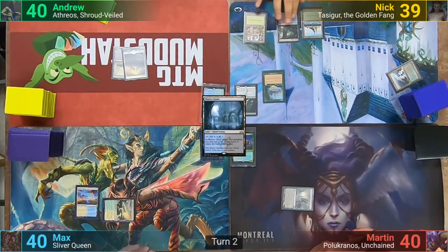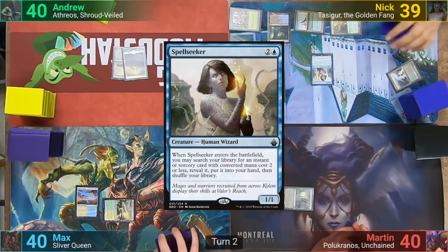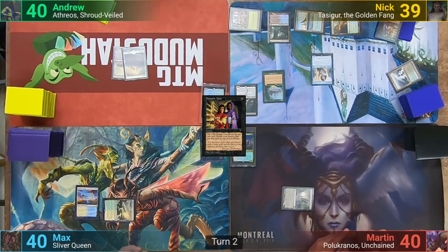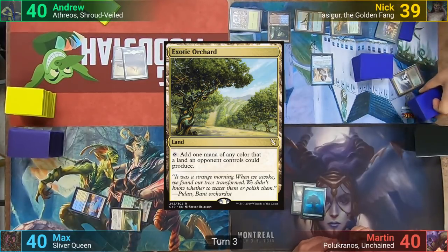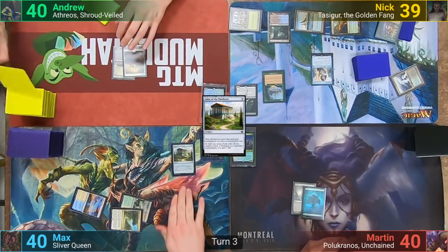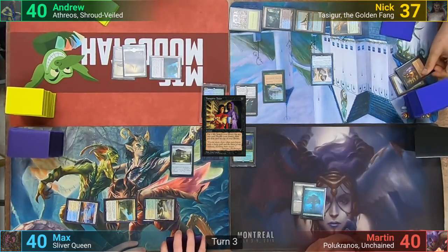New Nick draws and plays an Island and then a Hinterland Harbor. Three mana then gets him a Spellseeker and he goes to find a Vampiric Tutor, putting it to hand and passing. Martin plays a Forest. Max plays an Exotic Orchard, tapping out for his Altar of the Pantheon. I play a tapped Myriad Landscape, and at the end of my turn Nick casts Vampiric Tutor, losing two life to go find a card to put on top.